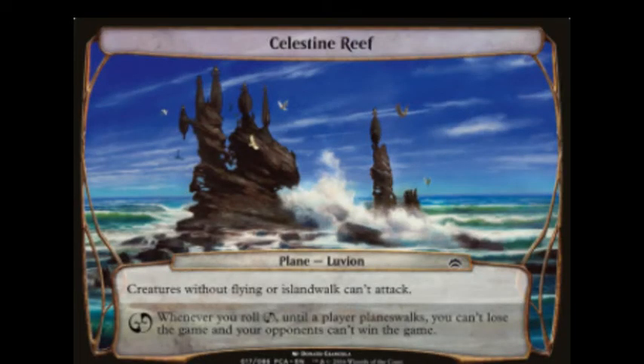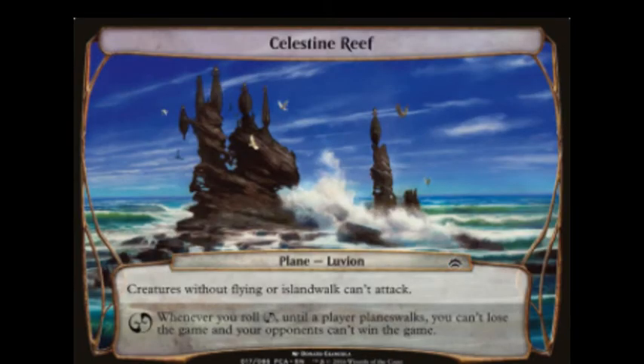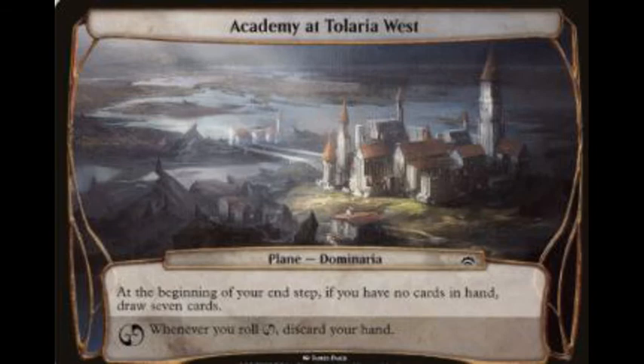The first one is called the Planechase variant. In Planechase, you get a special die with four blank sides, one planeswalk symbol, and one chaos symbol. You also get a normal deck and a separate deck with at least 10 plane cards or phenomenon cards — that's called the planar deck. At the start of the game, the starting player takes a card off their planar deck and that card affects the game. At any time, a player can roll the special die — if you get the planeswalk symbol, you take a card off your planar deck and that's the new plane or phenomenon affecting the game. If you get a chaos roll, it activates the chaos ability on the plane or phenomenon. You can roll the die for zero mana plus one for every time you've rolled it this turn.